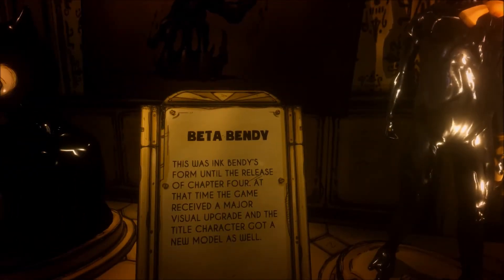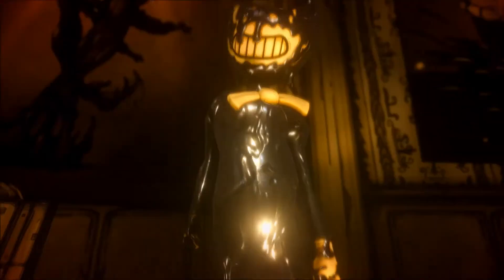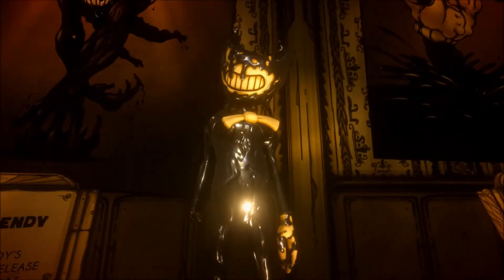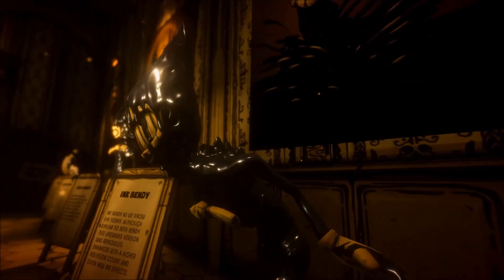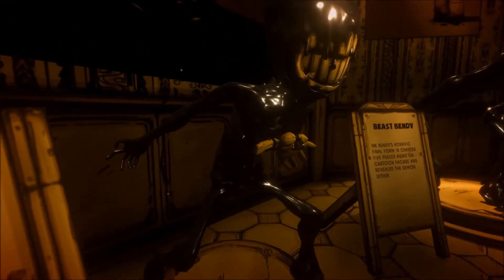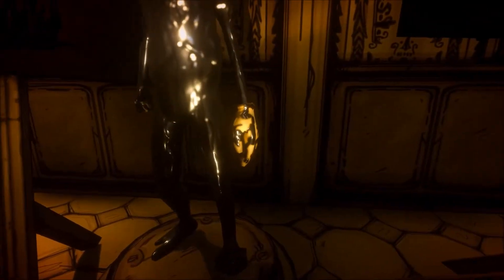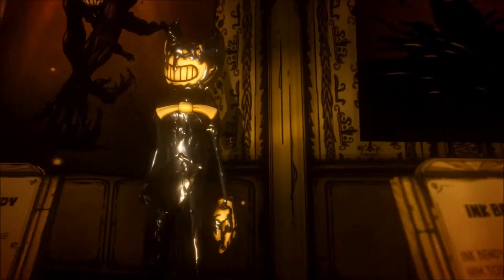Beta Bendy. This was Ink Bendy's form until the release of chapter four, at which time the game received a major visual upgrade and the title character got a new model as well. This is what Bendy looked like before chapter four. As you can see, his stomach midsection area is a whole lot more formed. The current model has his rib cage kind of popping out and he's a lot skinnier down there, and his legs also look skinnier. I really think that this Beta Bendy is more intimidating personally, but the current one looks cool as well.